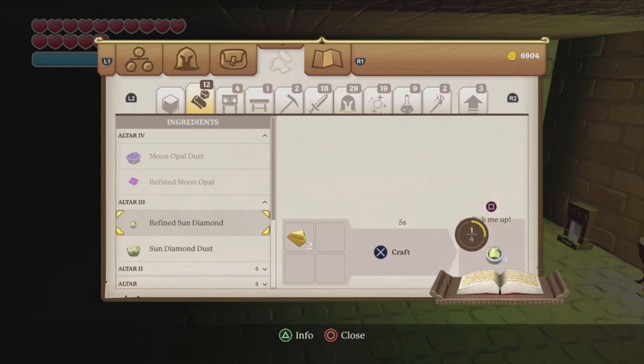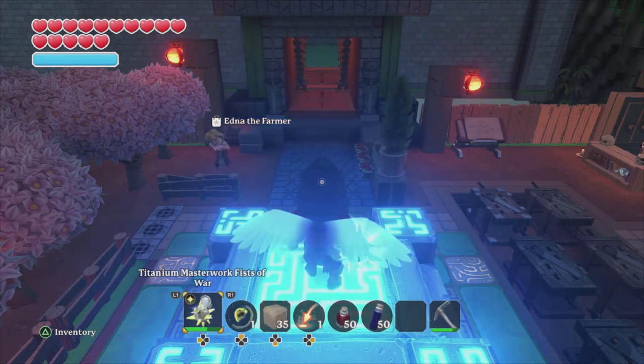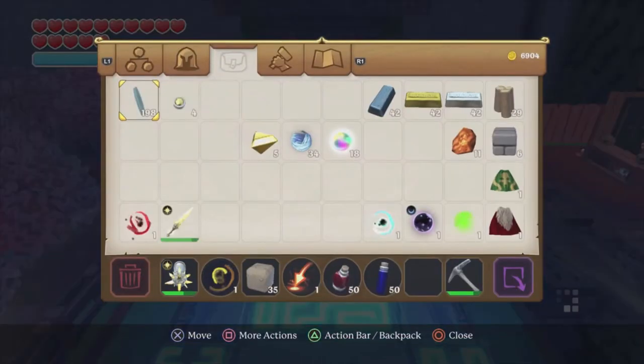The first thing you're going to want to do is take those sun diamonds and bring them to your at least Tier 3 altar — you're going to need at least a Tier 3 altar and at least a Tier 4 drafting station to make these. At your Tier 3 altar you're going to be making your refined sun diamonds. Take your 8 sun diamonds over to your Tier 3 altar and go ahead and make your 4 refined sun diamonds.